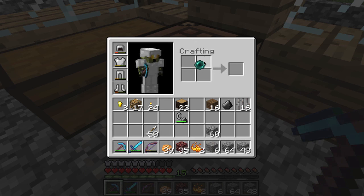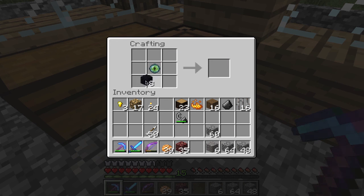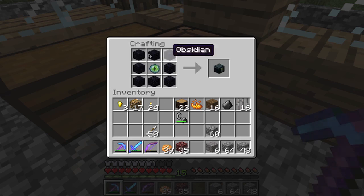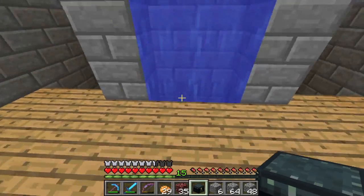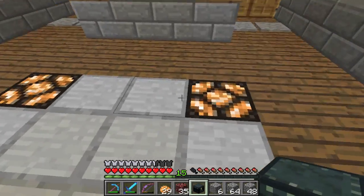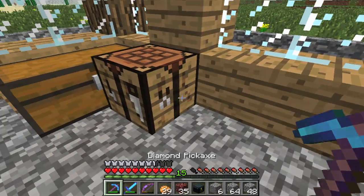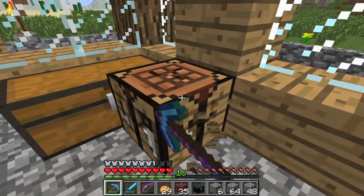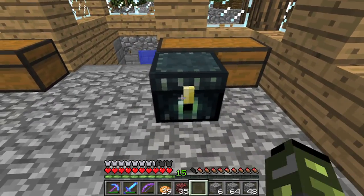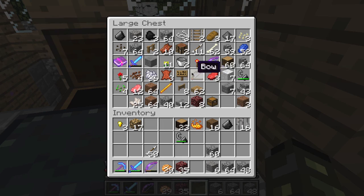I have to make this — I'm stupid. So there's an eye of ender. We're ready to go to the End — not really, we're nowhere close. Let's just do it the old fashioned way. There we go. Let's put this... we need to find a good place to put it. We'll just put it up here, cause why not. I can just put it right there — there we go, it's beautiful.